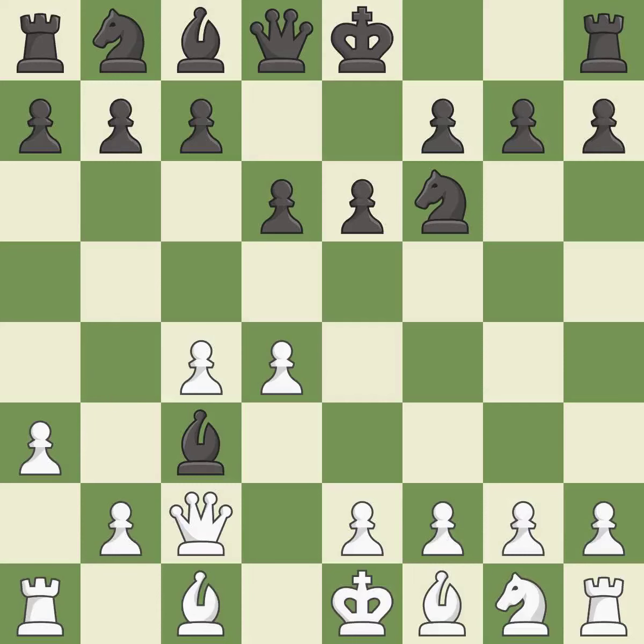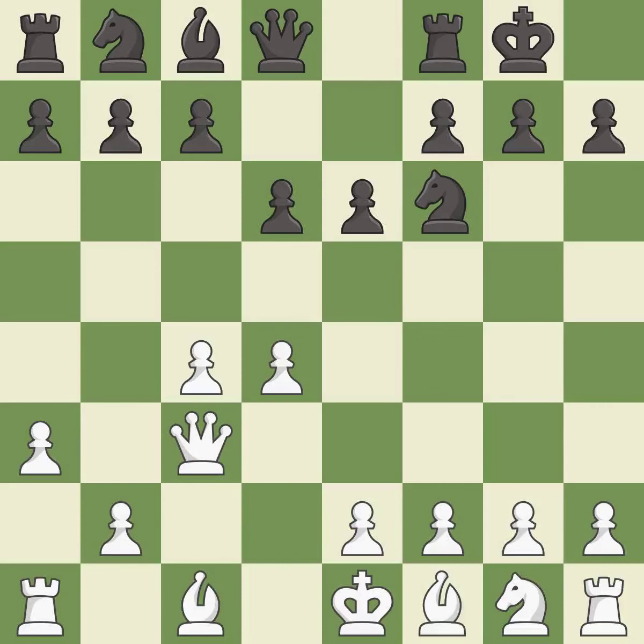After all captures, this is an equal trade. This is the only good move. Takes back. Castling gets the king to a safer square, out of the center of the board, while also developing a rook. Castling kingside tends to be safer because the king is further from the center.